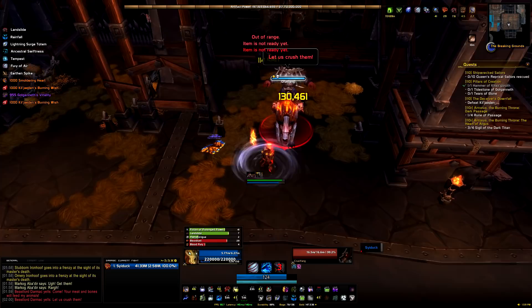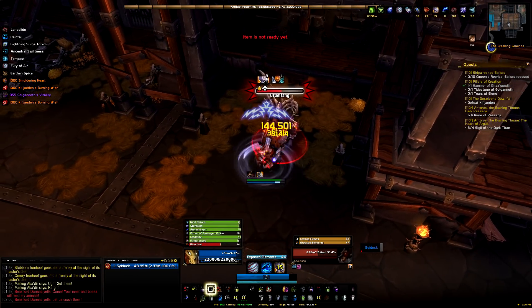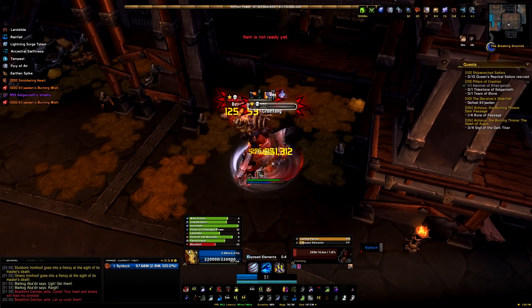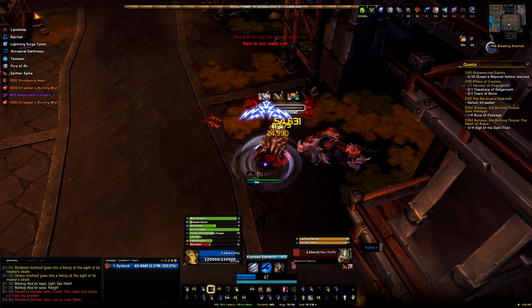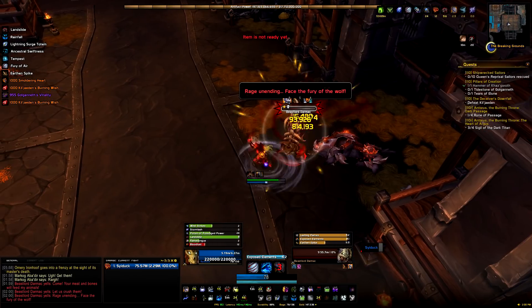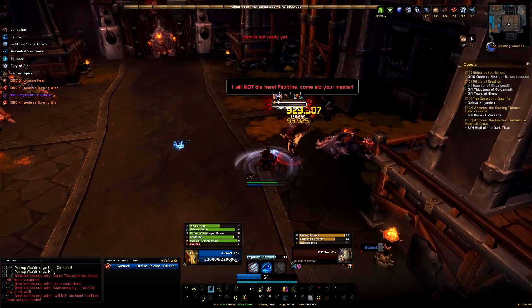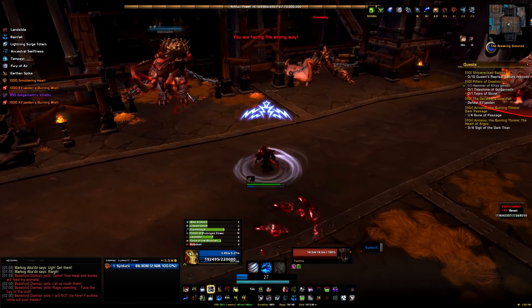The only real threatening mechanic in this fight is Pin Down — he'll throw his heavy spear and there'll be swirls on the ground that you need to move out of. If you do get hit you'll be pinned to the floor, stunned, and unable to do anything. So you need to avoid this spear. You might be able to use a pet to kill the spear, but instead of coming up with a complex solution, it's better to simply walk out of it — you have plenty of time to do so.